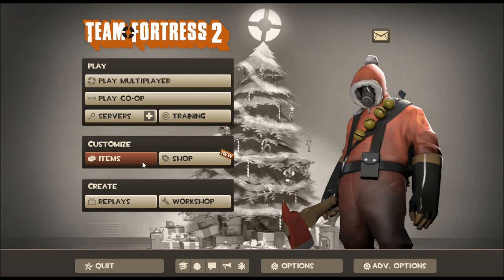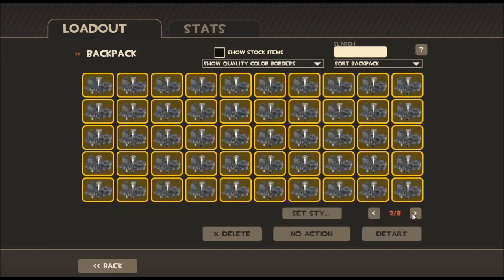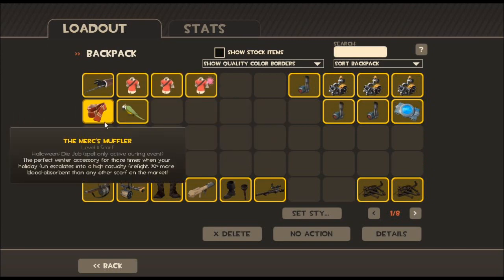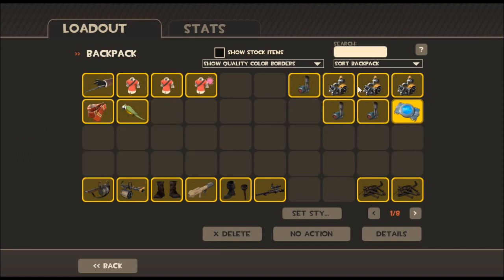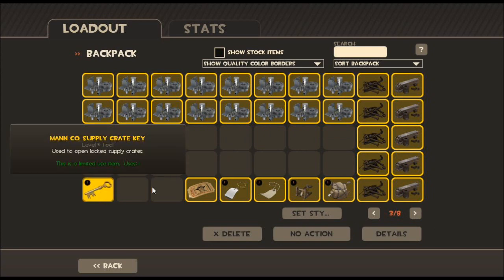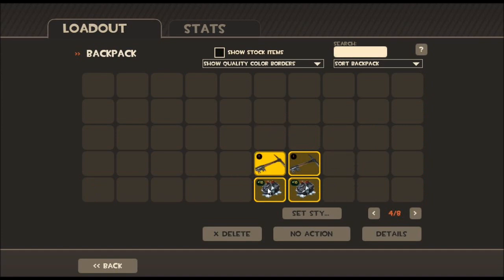Hey guys, ExtractorX here, and today I'm going to do a naughty crate unboxing. Right now, this is my backpack — I have Sharp Dresser, 3 Fast Learners, this one's painted pink as hell, a Merck Smuffler, and a Birdman of Aberdeen. I have a couple parts, some items I just crafted, some refined, a crate key, and some extra stuff I got from those little stockings or whatever. And then I'm going to be unboxing these.